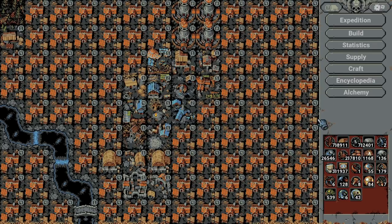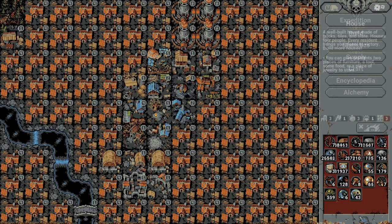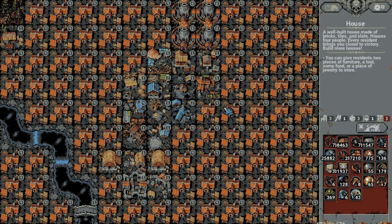You can only build on the right and on the bottom — it doesn't work on the left and it doesn't work on the top. I don't know why but that's how it works. You cannot build under the river, and the hardest one to place is the one at the very bottom right corner because you have to find a very specific spot. But after some trial and error you will be able to do it.